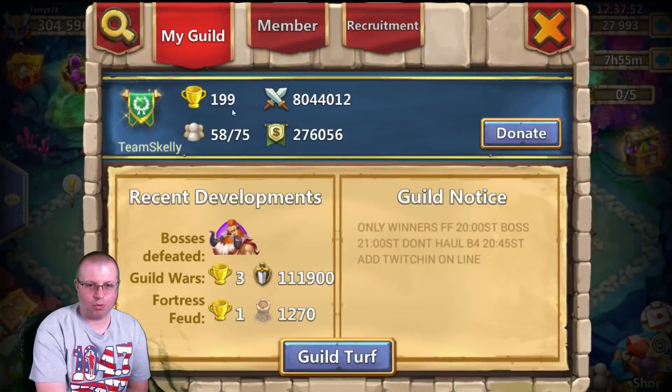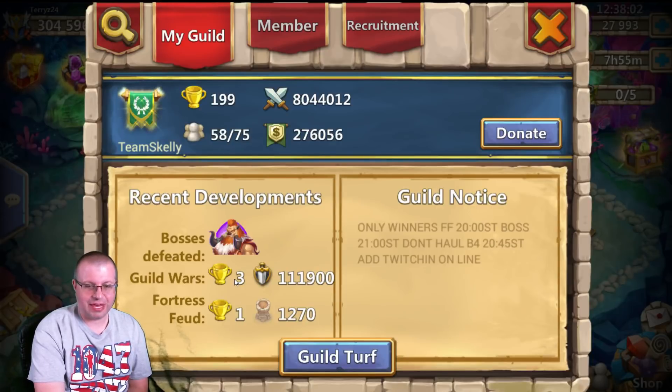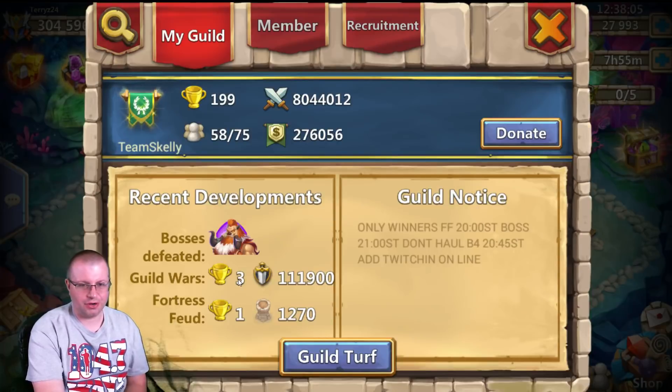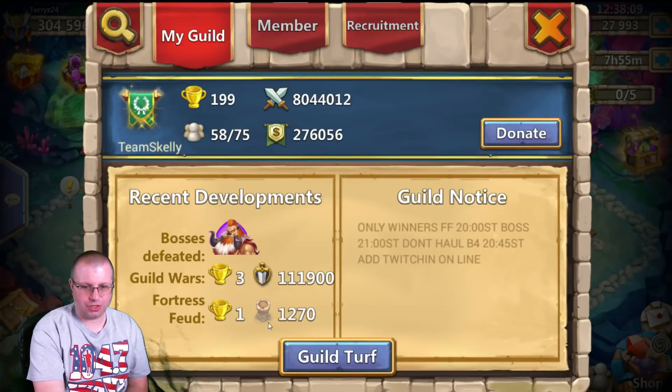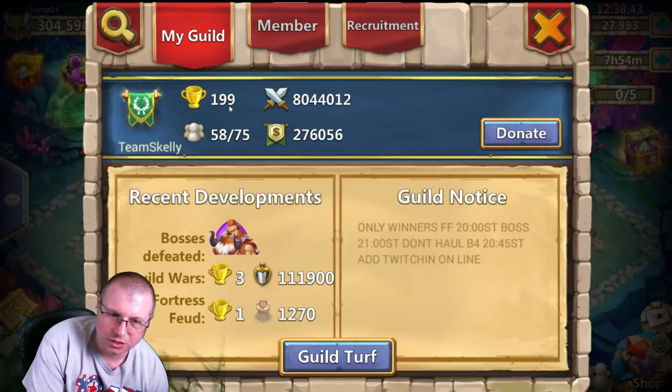Real quick also — I'm in a new guild. Guild is Team Skelly, ranked 199, doing pretty good. Things are looking pretty good — we had First in Fortress Feud. Our last guild wars we had third. The reason is we merged three or four guilds together and had two or three zeros that threw us off. The guild wars before that we did have first — first Fortress Feud and first guild wars. Just this past guild wars we got third only because of merging three guilds together. Everyone's getting adjusted — this guild was ranked 500 or 600 and now it's in top 200. We were down to 149 before kicking a couple inactives, and now we're back to 199 — that's a jump of about 300 guild numbers.